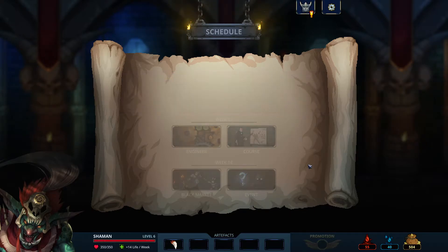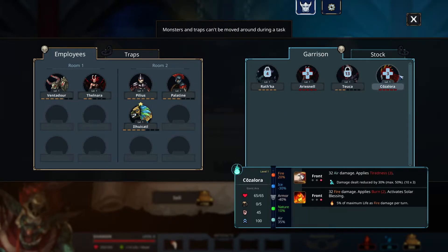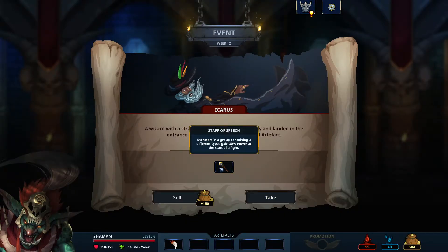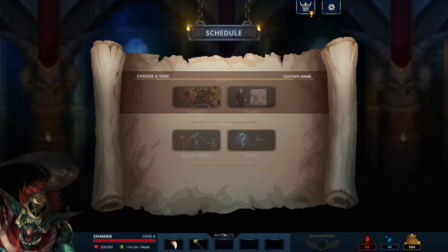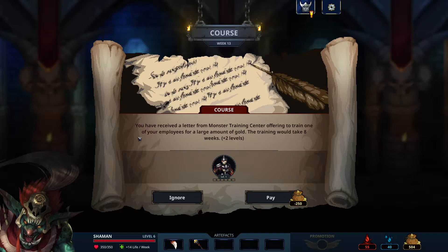The heroes are not coming — perfect event timing. We get another artifact: Staff of Speech — monsters in a group containing three different types gain 30% power at the start of a fight. We can do that with three different types across the board. It doesn't really combo with my plan to get only demons, but for 150 gold I'll take it. It'll carry us for a while — and it'll make the demons hit harder so they heal back more, which is a combo even if it's a bit anti-synergistic.